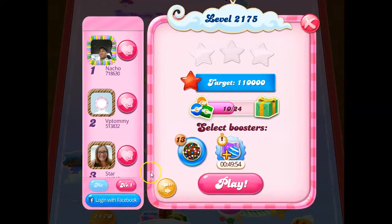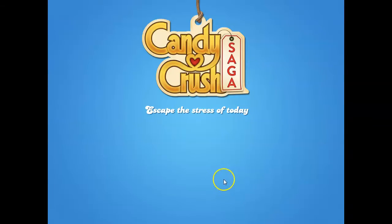Hi everyone, this is WeR421 here to help you solve the puzzle of level 2175 in Candy Crush Saga. I recently got my daily win, so I actually have an hour of striped combos, but I'm going to go ahead and play anyway.